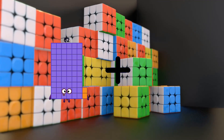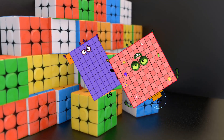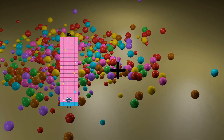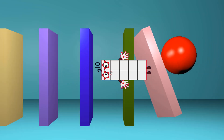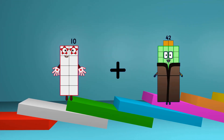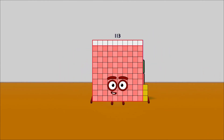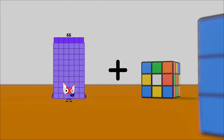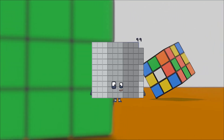62 plus 102 equals 164. 2 plus 10 equals 12. 10 plus 103 equals 113.